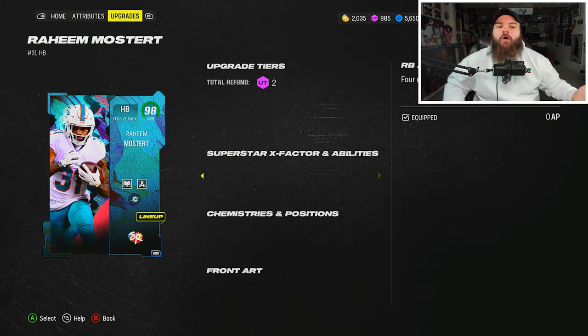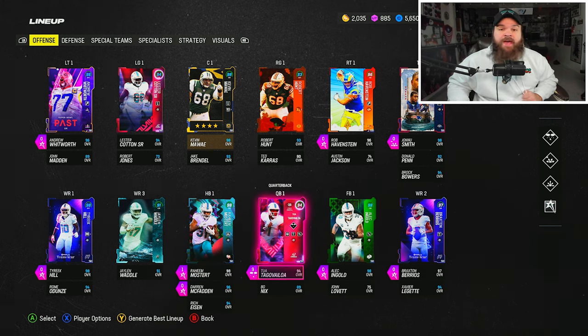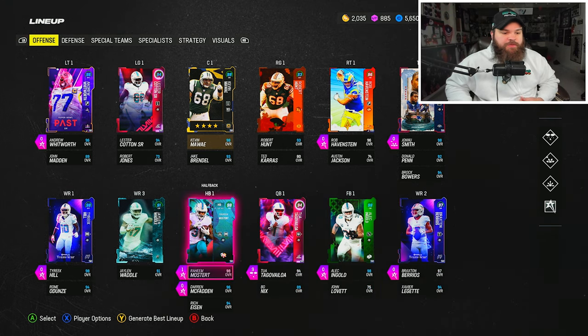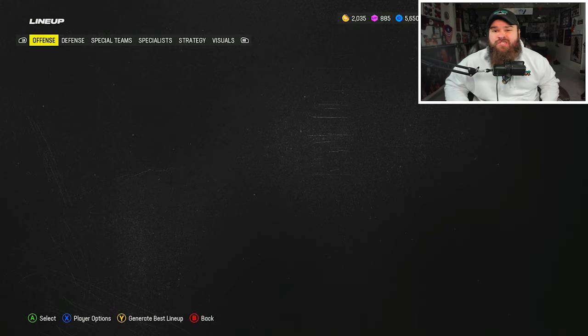The reason running back apprentice is so nice on this card is that on the Dolphins theme team — and even on my god squad — I'm not rocking a quarterback with Hot Routes Master. We're still using Tua on the Fins theme team, and him and Alec Ingold are actually pretty nice with running back apprentice both for zero AP.